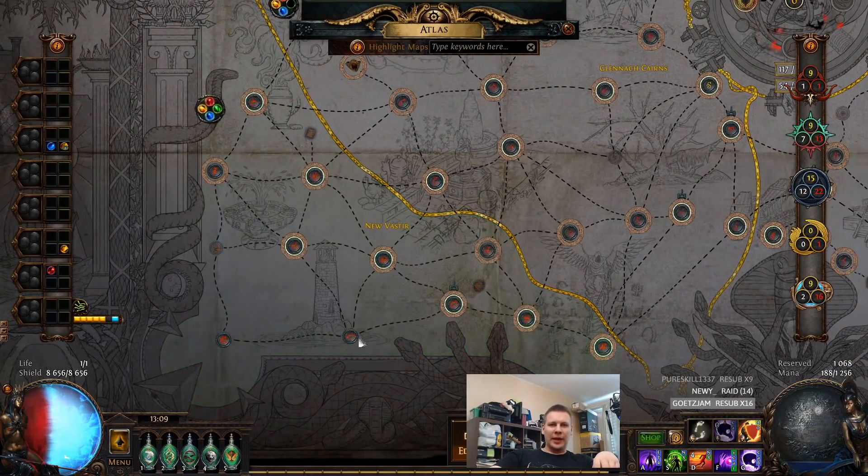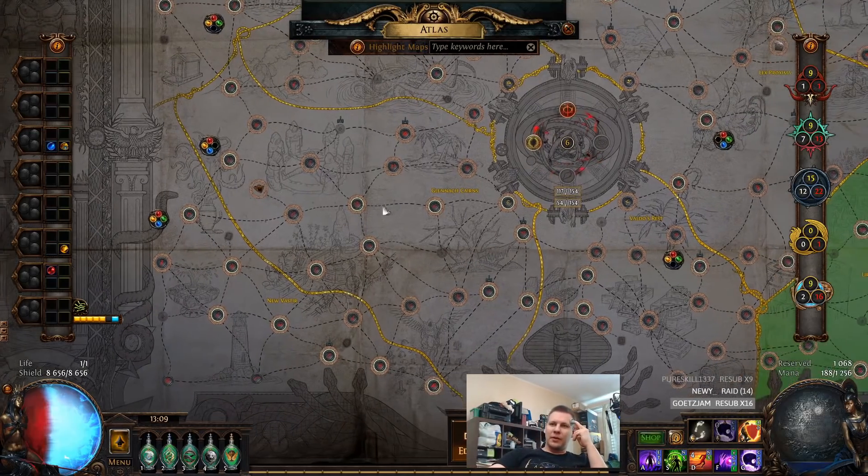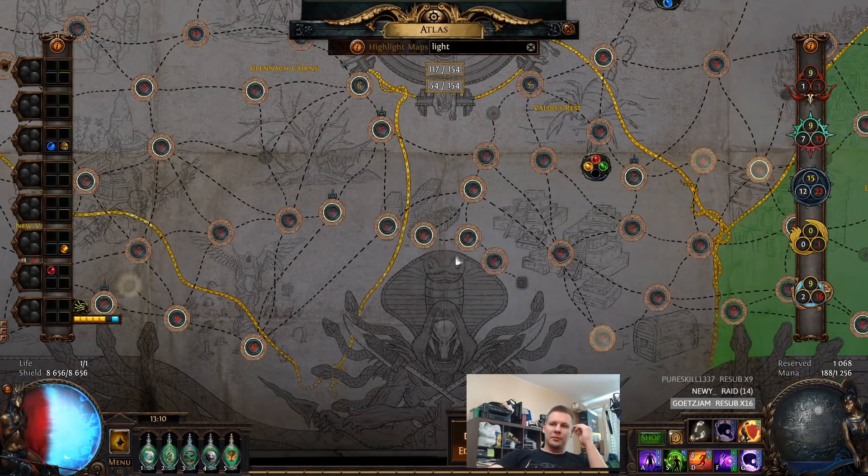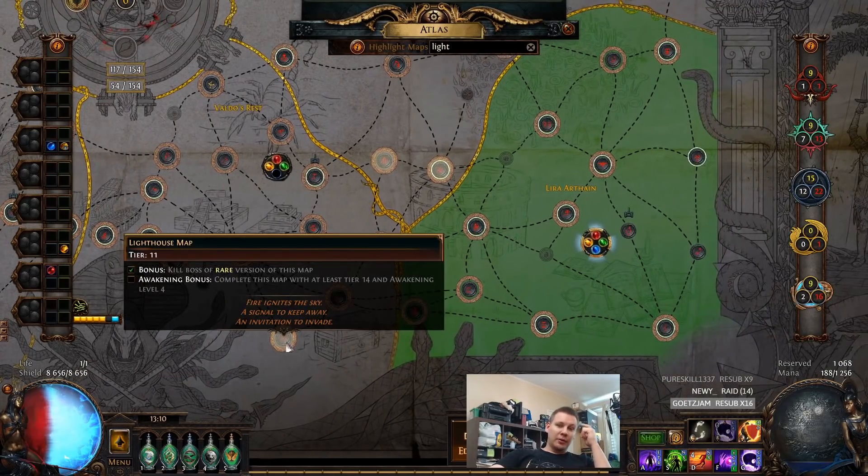We got the Paria from Acid Caverns. The best way to get it — other than just buying it, of course — is that Paria is a warband unique, specific to the Chaos Renegades, and Acid Caverns has Chaos Renegades as the map boss. The same way you can farm Lighthouse for the fire warband guys. For example, if you wanted one — I remember doing that ages ago, like multiple weeks ago, when I wanted a physical damage taken as fire helm base, because they can drop those as well.